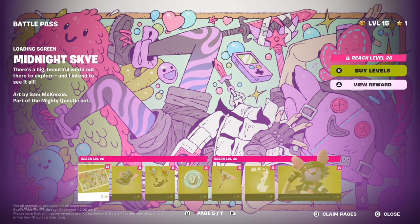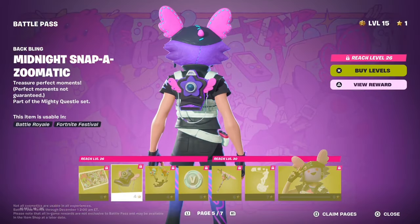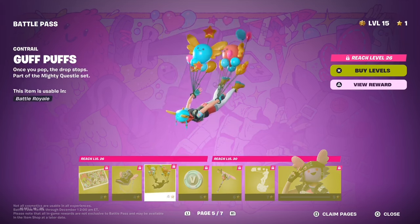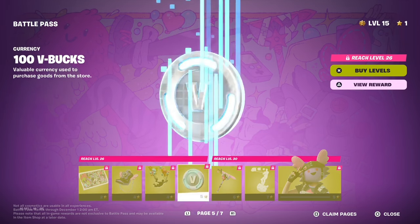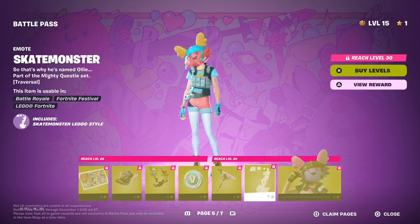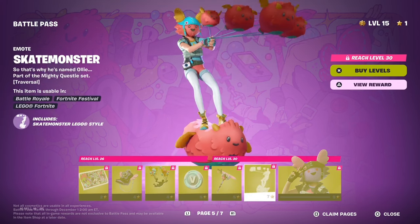We got a loading screen called Midnight Sky — pretty nice — then a back bling called Midnight Snappy Zoom, the Goof Puffs Contrail, 100 V-Bucks, and a pickaxe called Midnight Blade of Fluff. We also got a Shake...